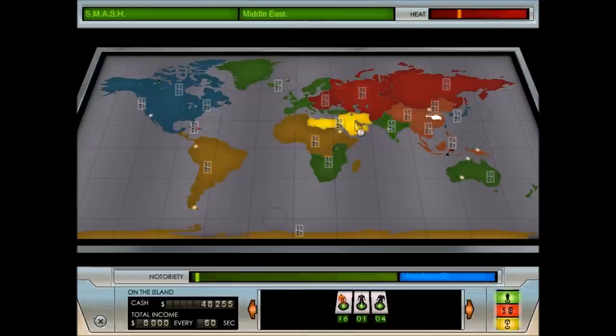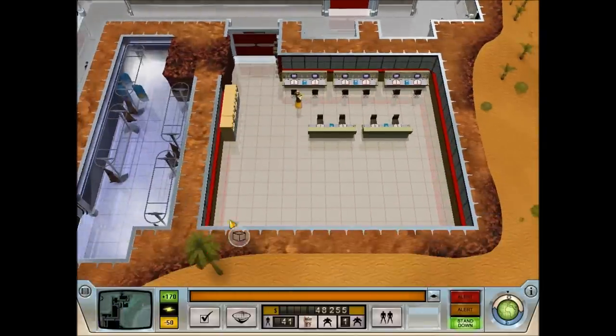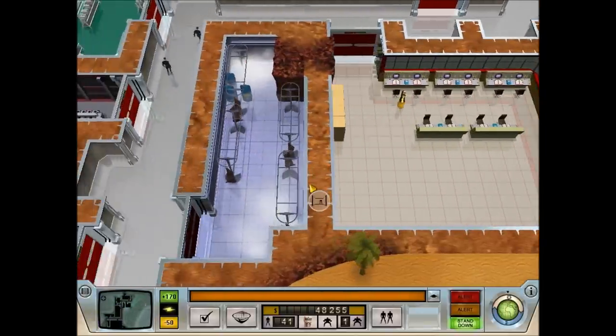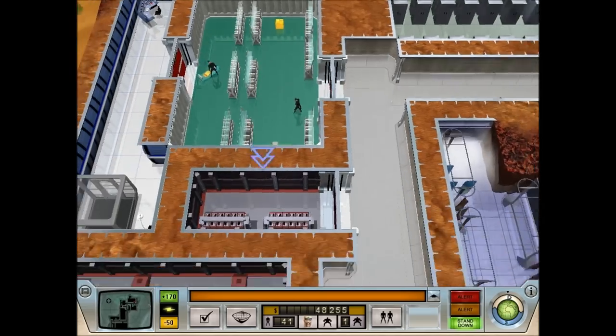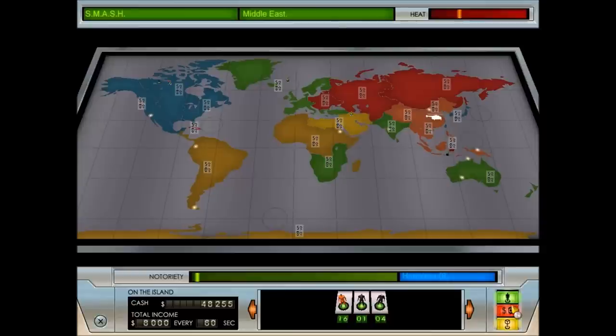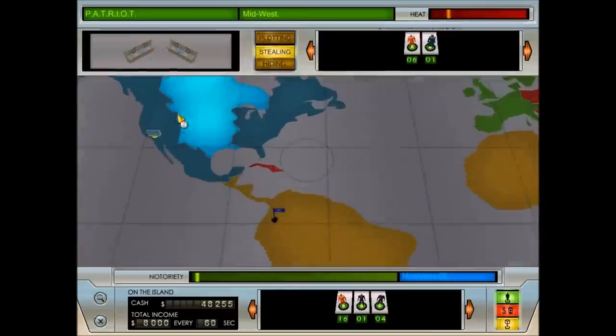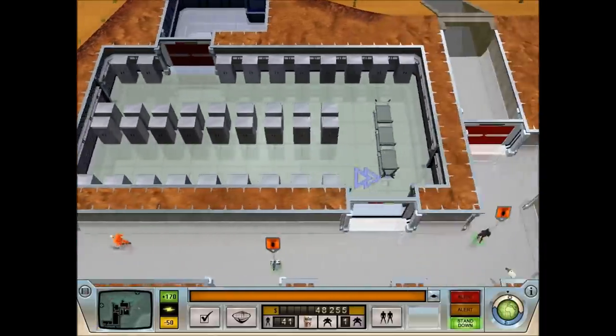We just need to make sure there are no forces of justice turning up, because that would be very bad at this early juncture in the game. Generally once you lose your first set of guys you can't really get them back. We're all good — I'm only a little bit paranoid.